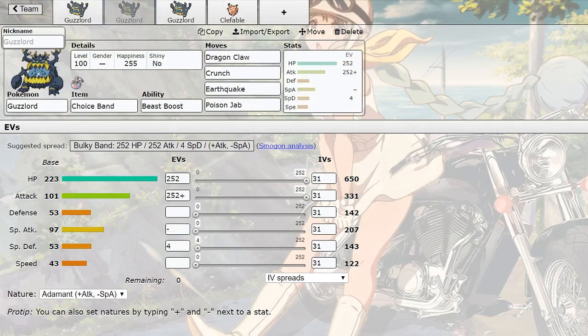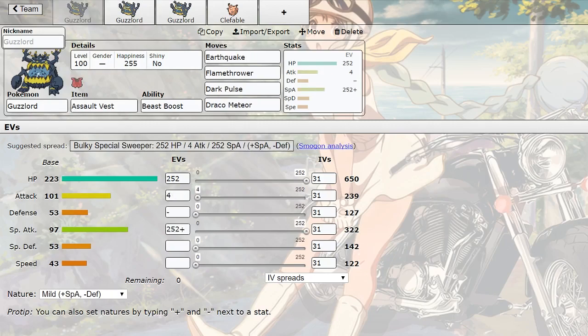Another set I have here is a Choice Band set with Dragon Claw, Crunch, Earthquake, and Poison Jab. Figured stack everything into HP and attack - since it's so slow you may as well not even try to outspeed anything. The Band set is pretty good, it hits pretty hard because his attack stat is his highest stat - actually higher than his special attack.